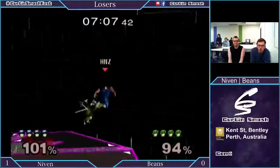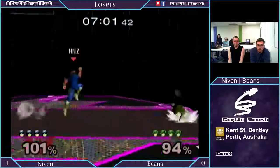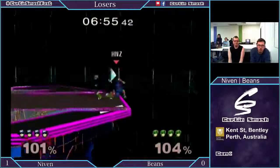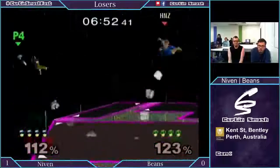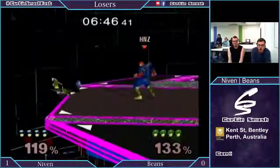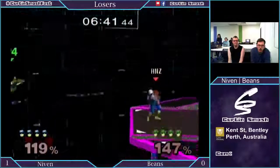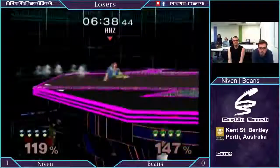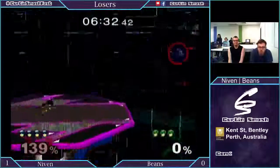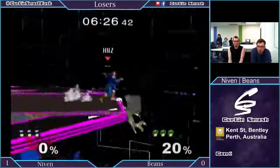Wow! Monster tipper right there. Unfortunately Beans's DI is too good. A lot of rolls — both players are a bit nervous to be at the edge there. Roll, roll to fail gentlemen. Nice down forward smash. Unfortunate there for Beans — he overshot the ledge a bit too much. Roll on, takes the stock. Just a random turnaround forward smash there clips Beans in the air, and that will be the stock.